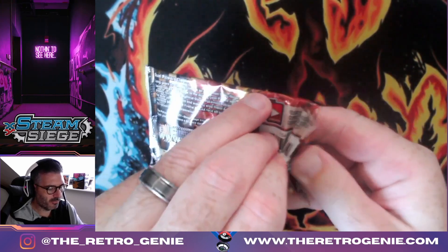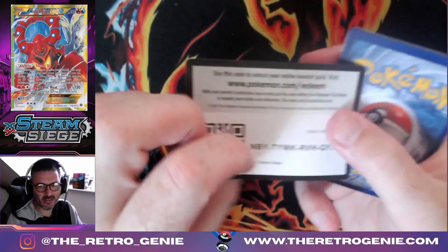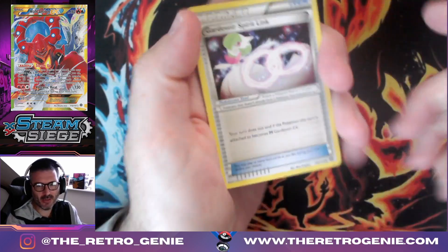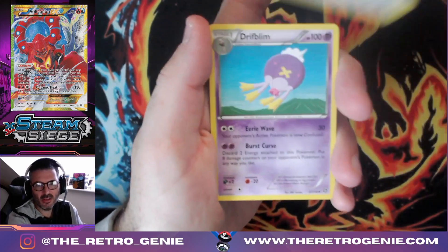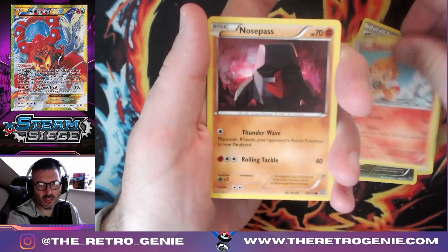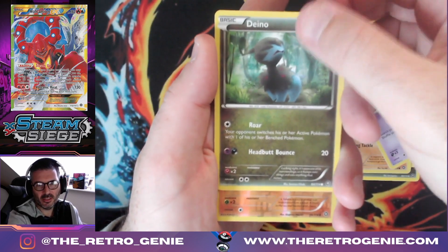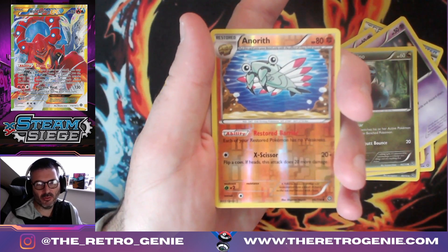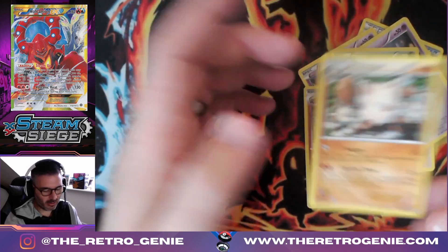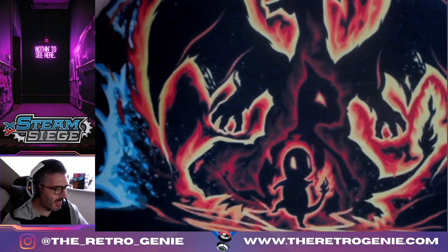Let's go — Steam Siege last pack magic. I think there are some other Steam Siege packs so we'll have more opportunities to grab those chase cards. I can see a lot of whitening around the edges of these cards. We've got Oddish, Spirit Link, Nidorino, Chimecho, Nosepass, Litwick, Dino, Anareth, reverse holo, and a non-holographic Prime. No goes on the first blister.